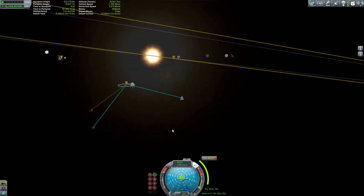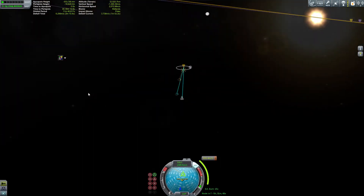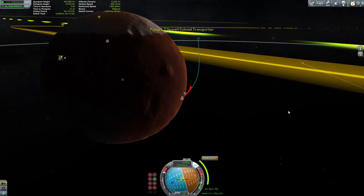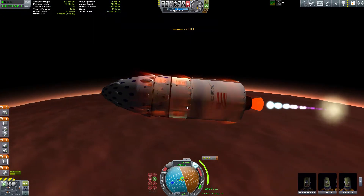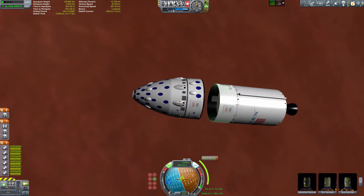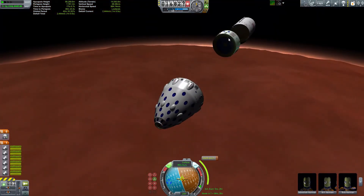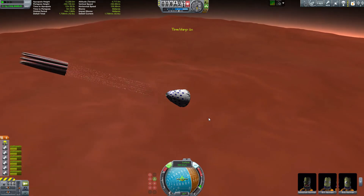I'm just going to show you one of the cool things you can do with these rockets. I made it to Duna with plenty of fuel and Delta-V to spare. We're just coming around down the planet going in for a landing with that colony capsule at the top, which is very big and can hold quite a few Kerbals.